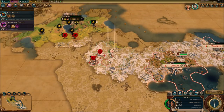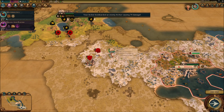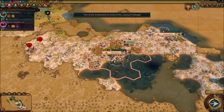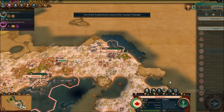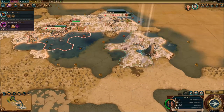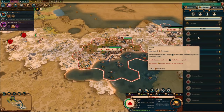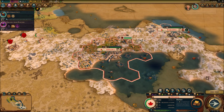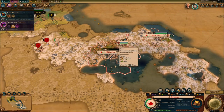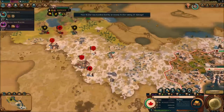Look at these units that are spawning — it's almost ridiculous at this point, the rate they're going with the unit spawning. I'm not gaining enough money per turn. I'm going to have to get the trader going or settle with another settler. I'm going to quickly purchase another settler to settle over here just so I can be sure no encampment can spawn there.